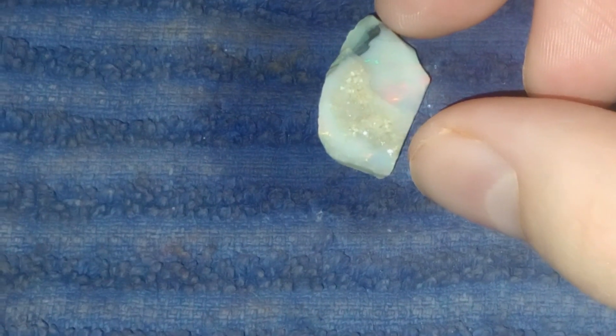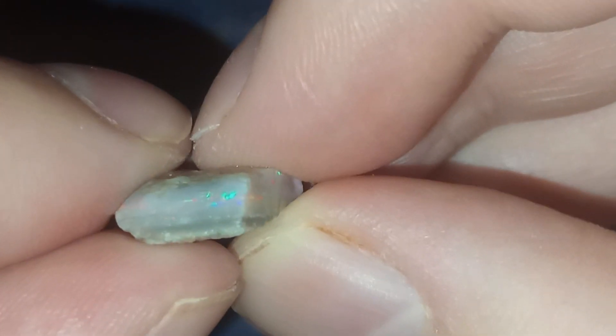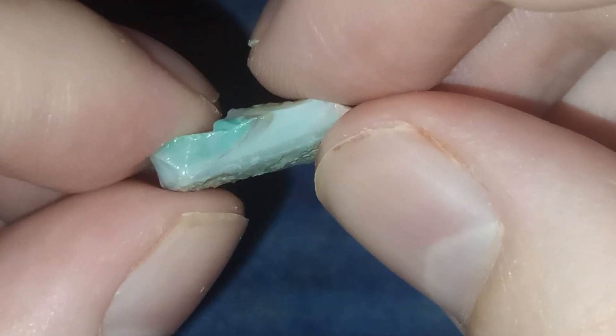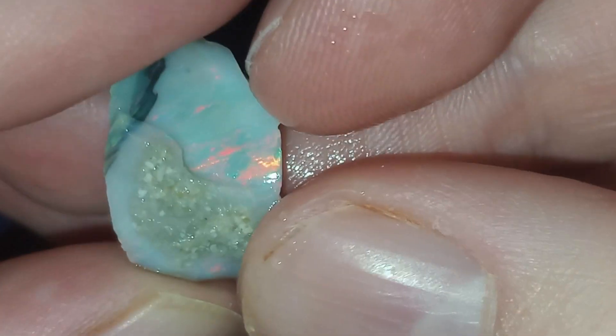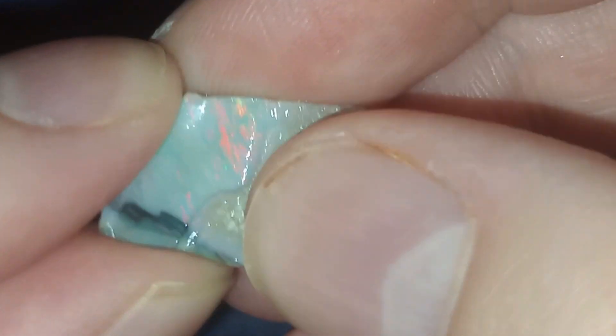Hello and welcome back to my channel. For this week's episode we're gonna work on this stone. It has quite a bit of color — I checked for cracks and didn't find any yet, though there's always a chance one is hiding somewhere. So far so good. This is the back, but we already know this one has color on the front — a pretty nice, kind of striated pattern, quite shiny.